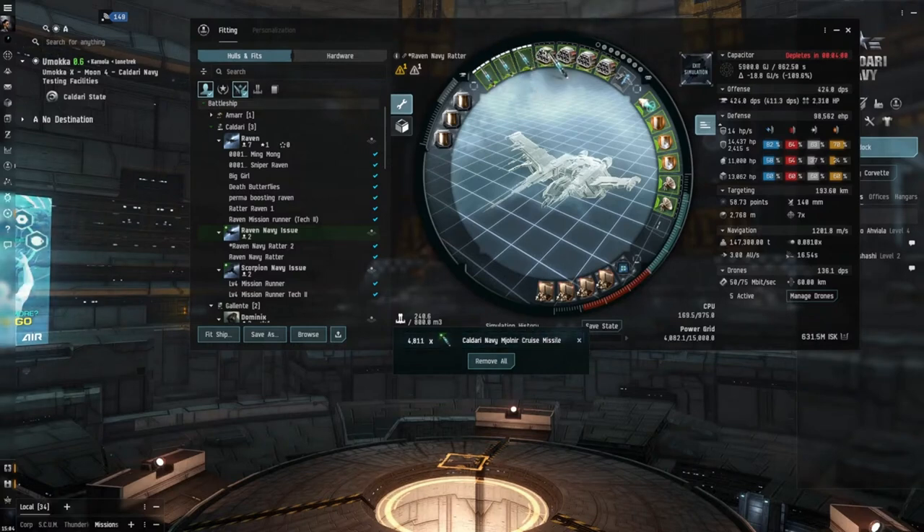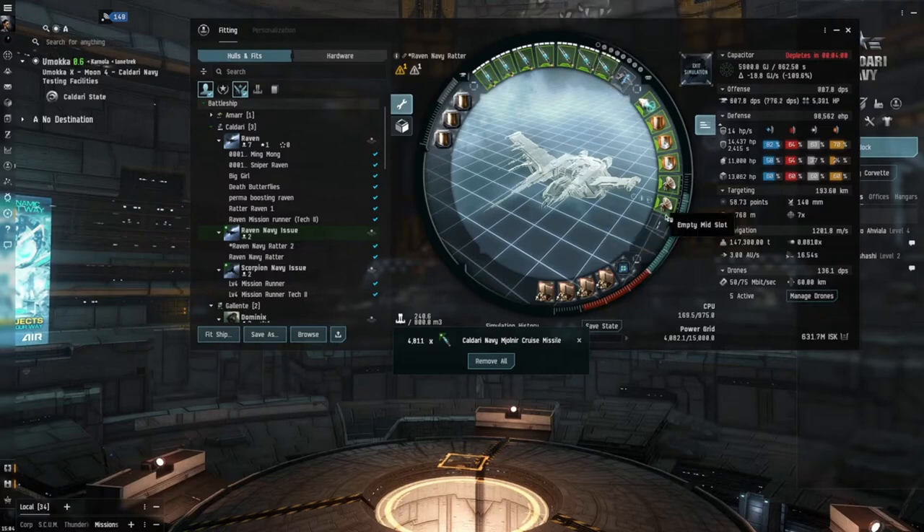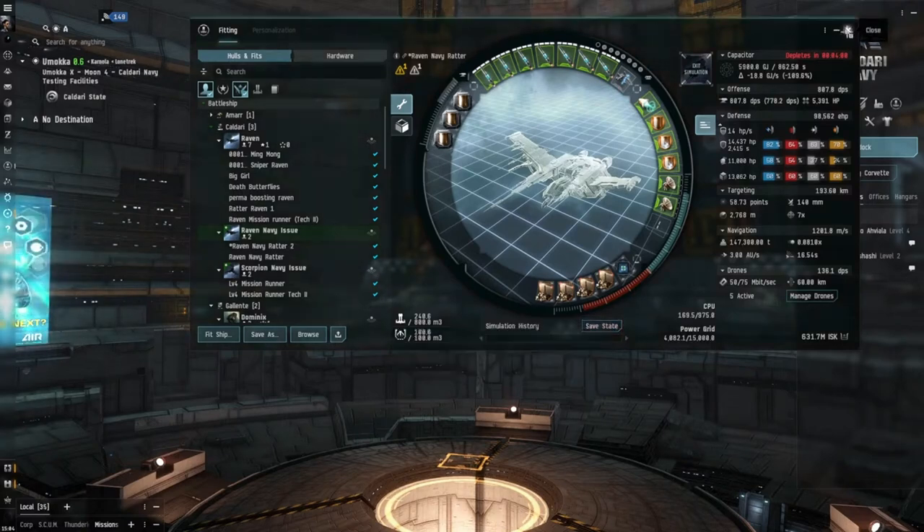That's the Navy Raven setup. Your range is going to be good as well — 193 kilometer range. I think that's why I put a large micro jump drive on the other fit. But there you go — there's your 807 DPS. That's okay, but it's not a Tengu anyway.